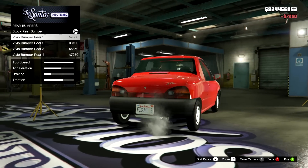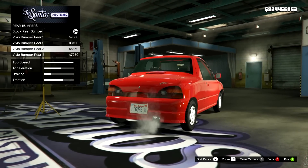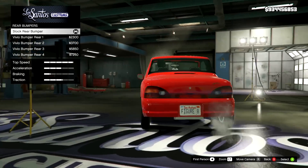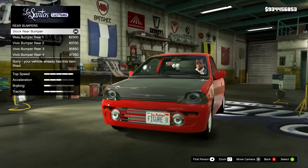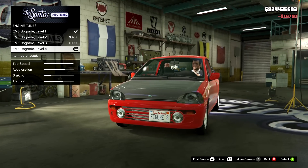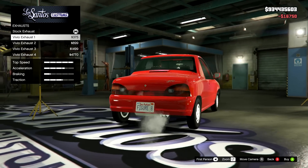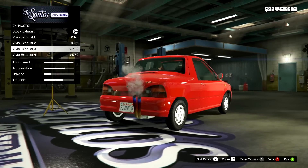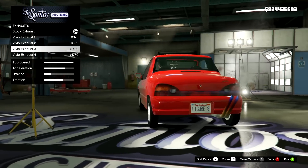On the rear bumpers: plastic of course, then a super smooth one without any plates, then one with a little splitter, then another with another splitter. There's nothing to match the crazy front on the back. I think this might end up looking like some sort of tuned-up factory model, because that's what that front bumper reminds me of. On the engine, we can just go to a level four upgrade.